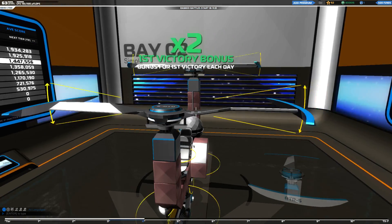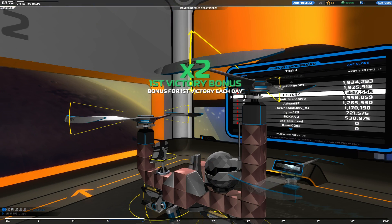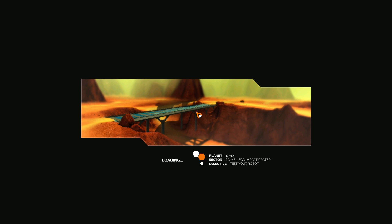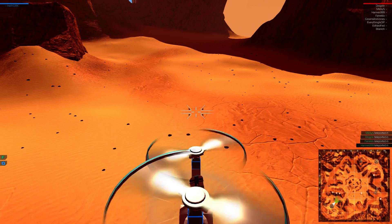Now, enough talk — let's go to a demonstration. You can combine rotor blades with almost anything, and they provide much more stable flight compared to other propulsion options.